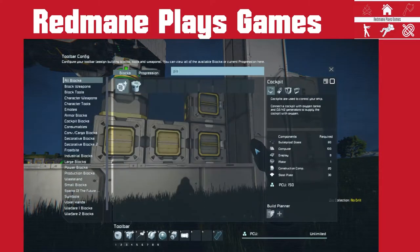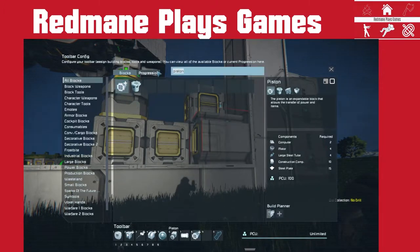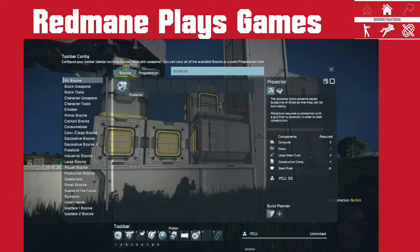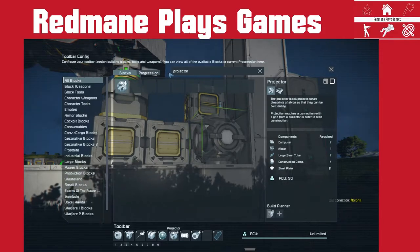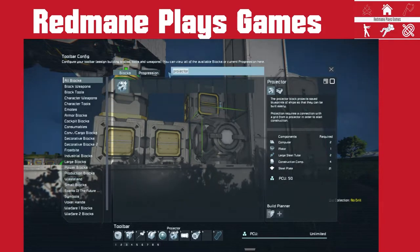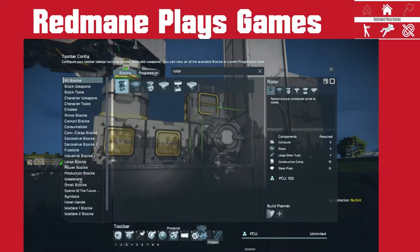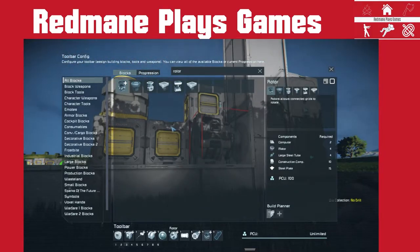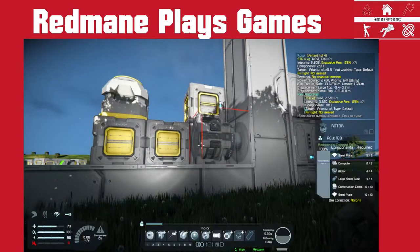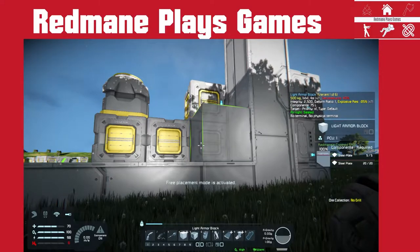We need a piston — let's make sure that's unlocked, there we go. We need the projector, a rotor — it doesn't have to be the advanced rotor, but you can use one if you want to pass things through it. For our purposes we don't need that. And some floor blocks.